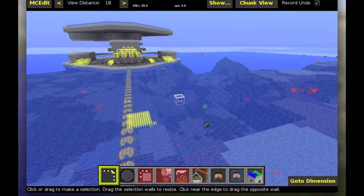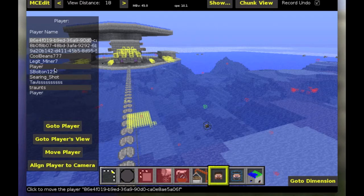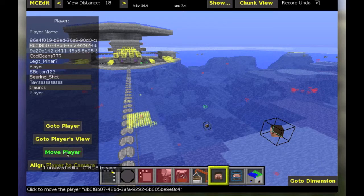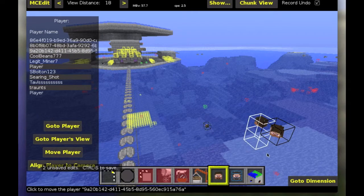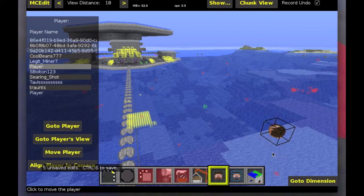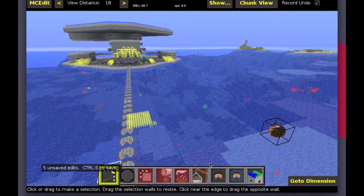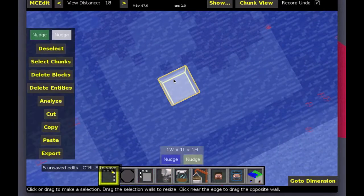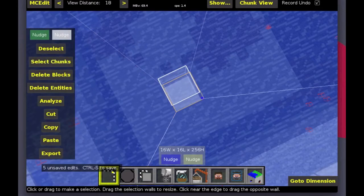First of all, teleport your player outside of there. I've been having weird glitches in the snapshots where it's duplicating players, so I'm just going to move everyone over here. Cool Beans is some other guy who got on once. We're not going to bother about him. That should be player down there — yep, Player. So now we go out of that and press 1. We fly over here, select this chunk, left click twice, and then select chunks. Now we have the whole chunk selected.